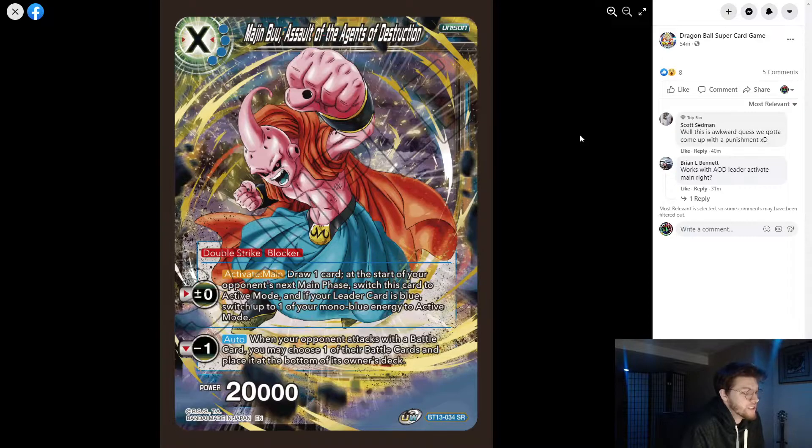A lot of the heavy blue ramp decks — SS4, Fujita, probably Gohan — will find a home for this. The minus one is extremely powerful: it inherently removes any battle card without barrier. If your opponent swings in with Mira, the creator absorb card, they combo everything and go for game with double strike, you just minus one and deck it. It's a very powerful card that changes how your opponent has to play.